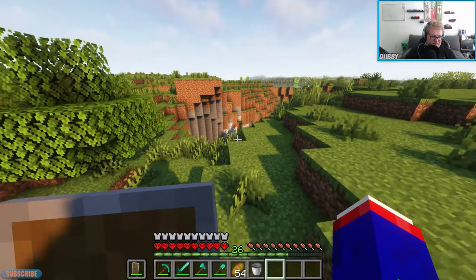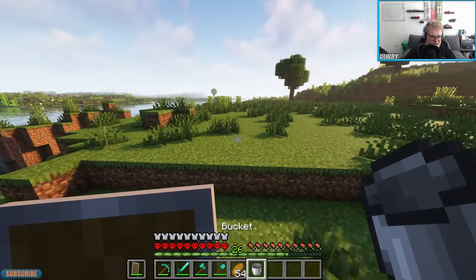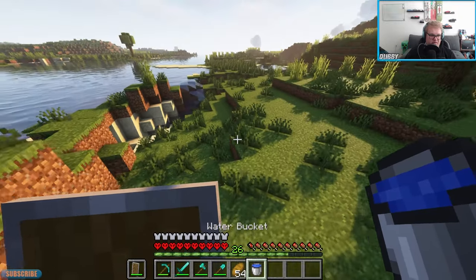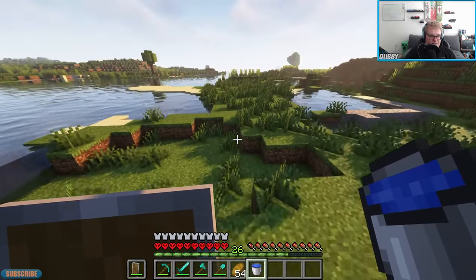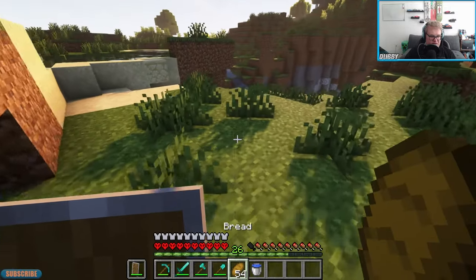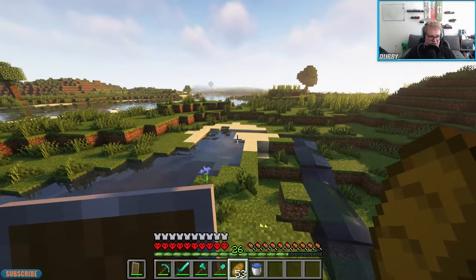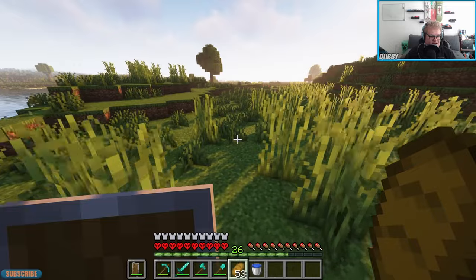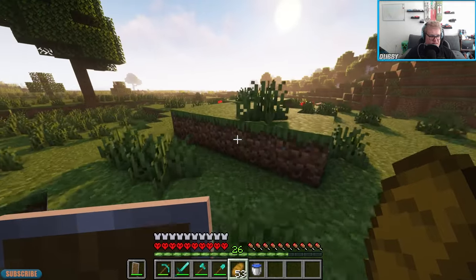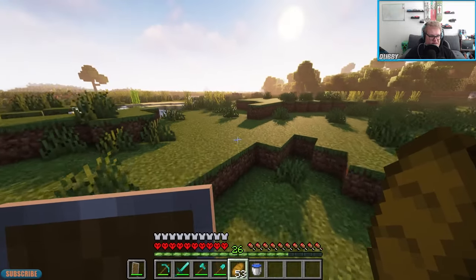I'm looking for things on fire, but I also need to explore my surroundings a little bit. I think I'm gonna stay on this main continent - there's gotta be a lava pit somewhere around here. It's probably one of those things where you always find them, and then when you're looking for one you never find it. Keep an eye out for things on fire - they're usually pretty common in plains biomes. This looks like a lovely plains biome, you could build a little town over here.